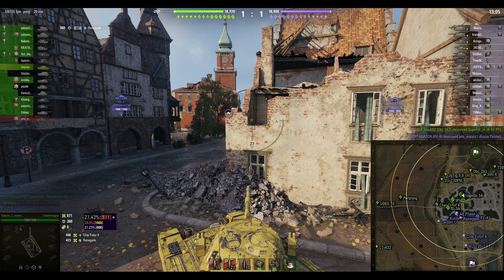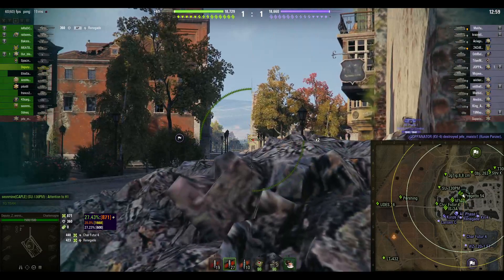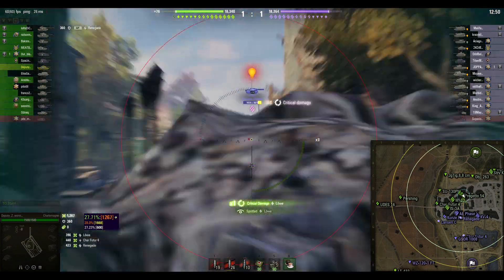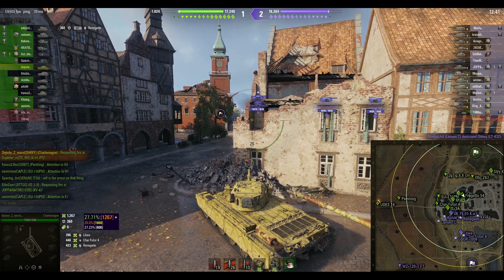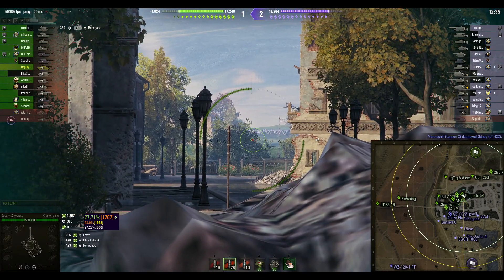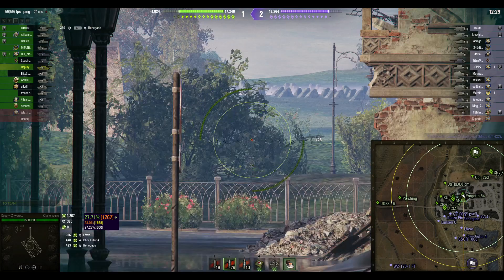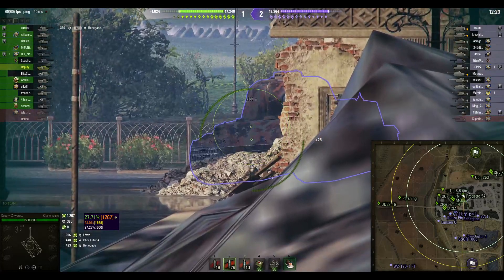It makes decent credits and the crew lines up with the rest of the British heavy tanks. But I think the Caernarvon AX is just better in almost every single way — better DPM, better accuracy, better aim time, I think it even has better mobility, and the turret armor might work a little better too. Given the option, I would probably play the Caernarvon AX over this tank.